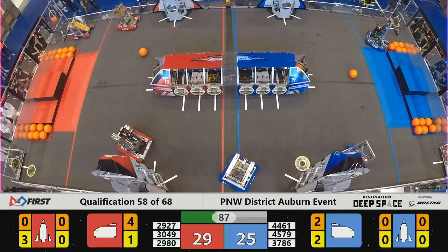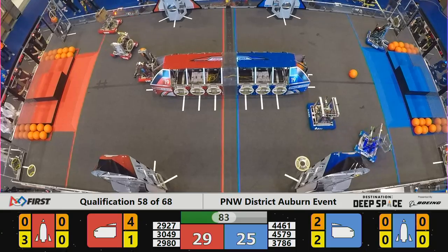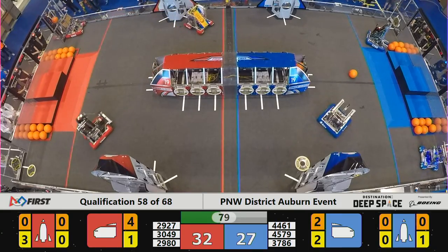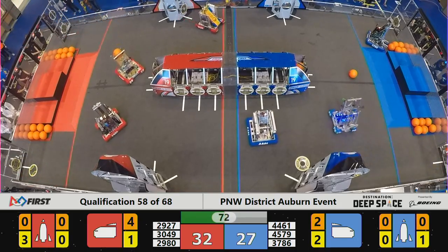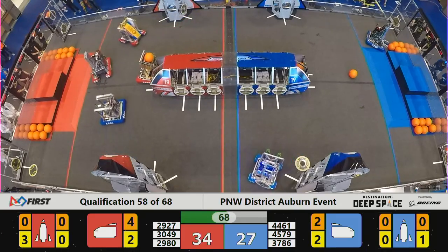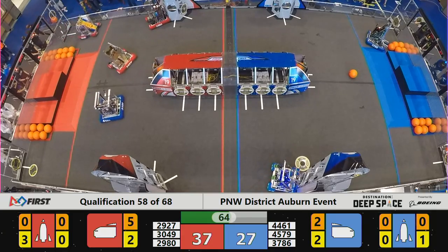The yellow flashing light indicating an e-stop. So it's three versus two at the moment. 80 seconds left — Red Alliance holds a 32 to 27 advantage. Remitron working to put hatch covers on the Red Alliance rocket ship on the far side of the field.